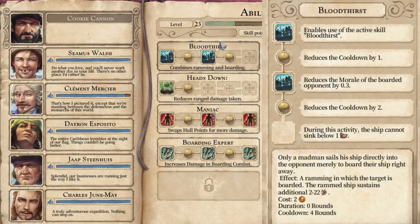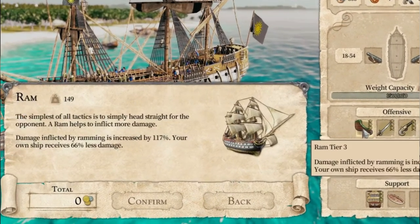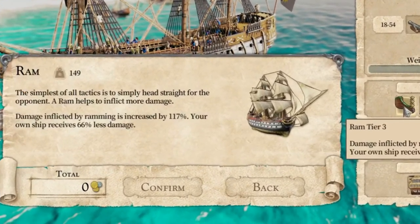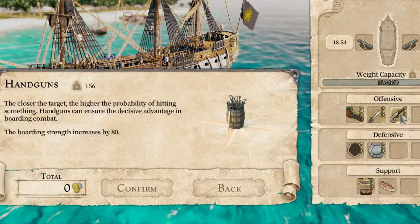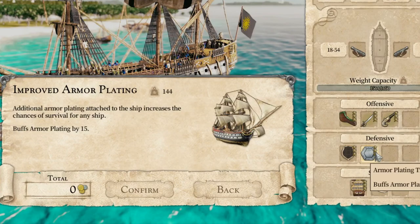Now let's move on to the upgrades. Since the number one focus is to capture ships, I deleted my cannons because I will not be shooting at all. I have the Bloodthirst skill, which rams into a ship and automatically boards them without a probability check. Because of this, I have the tier 3 ram upgrade so I take reduced damage and they take more damage. I then have tier 3 sabers and tier 3 handguns to increase my boarding strength by a ton. I also have tier 3 hull for the most armor on every side of my ship, plus extra armor plating.